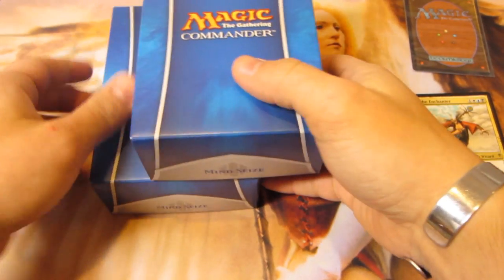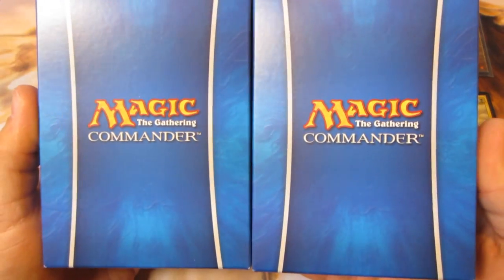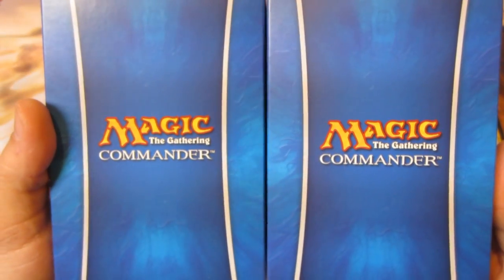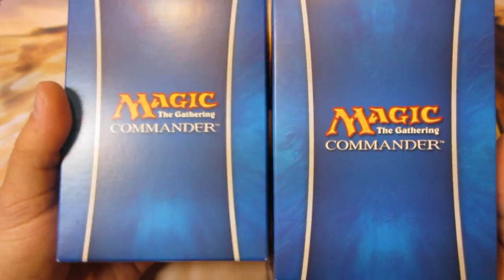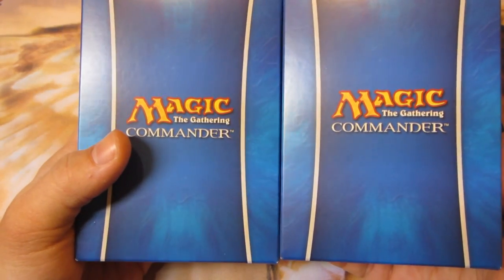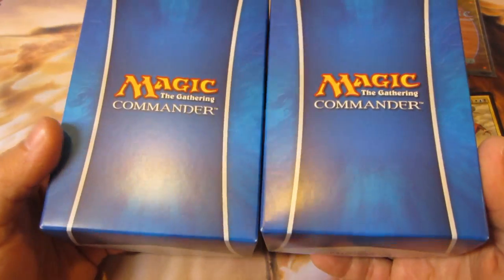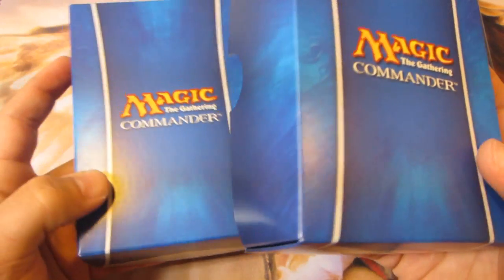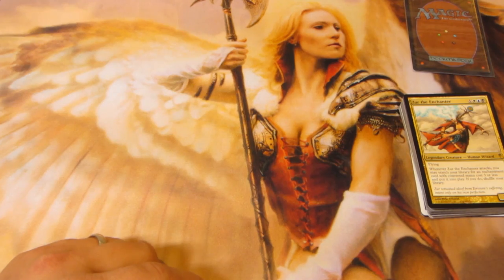Moving on — I have two Mind Seize decks here. Both are missing the True Name Nemesis, the Sol Rings, and the Baleful Strix. The two Sol Rings are in the binder; one Nemesis and one Strix was in the binder too. The others I already sold off. A Jaleva is also missing from one of them. If you're after any of the other cards from the Mind Seize decks, I've got them in here — Thraximundar and all the other cool stuff that came in there.